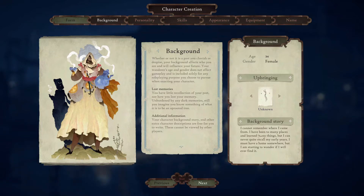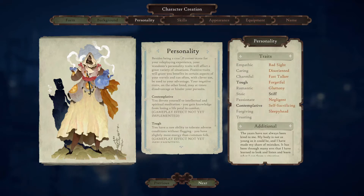This is written in first person from my character: 'I cannot remember where I came from. I have been to many places and learned many things, but I can never quite recall my early years. I must have a home somewhere, but I am starting to wonder if I will ever find it.' She is 34 and she is a woman. For personality traits, I chose tough, contemplative, and stiff.